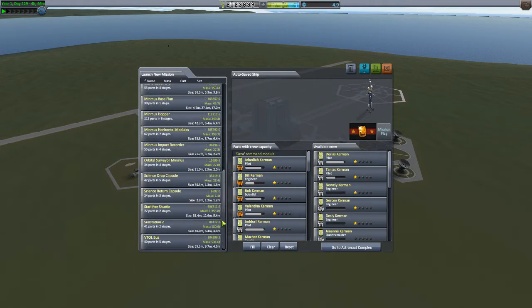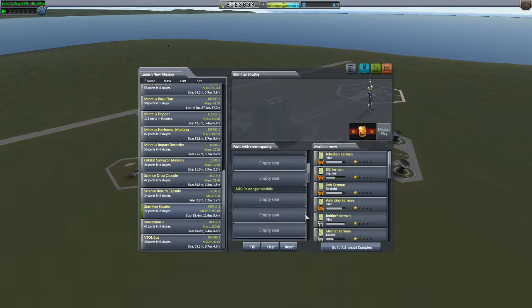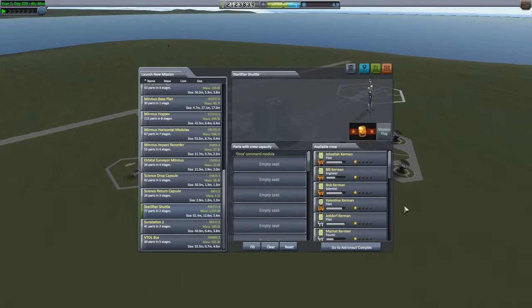So we are going to the launch pad. Grab the Star Lifter shuttle. We're going to send an actual honest-to-goodness pilot — Valentina.